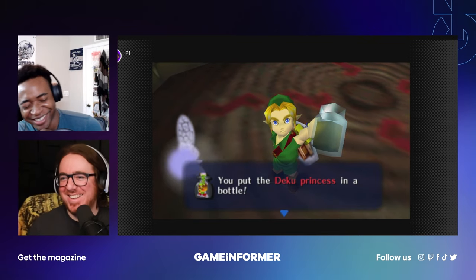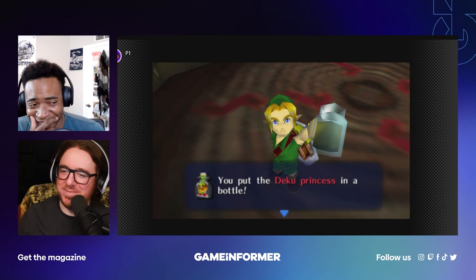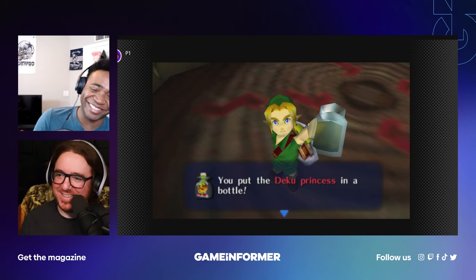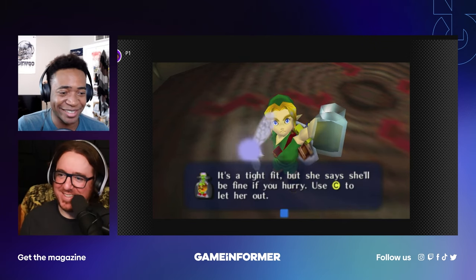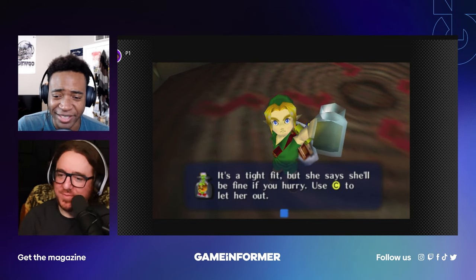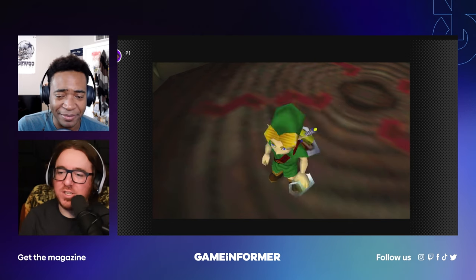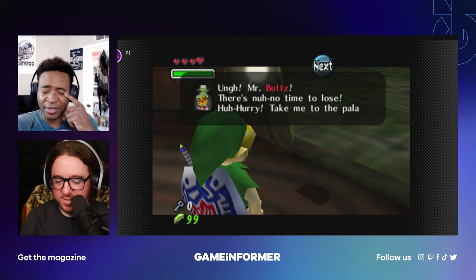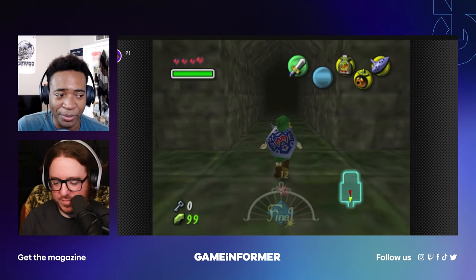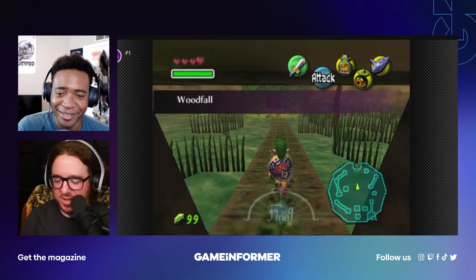That actually worked! Oh my god — did you know that? Yeah, okay, that was so instantaneous, there's like no transition — she's just in there. It's a tight fit. Wait — didn't she just say she didn't like small spaces? She doesn't mind them. So she'd rather do this than just walk? It seems horrifying but okay!